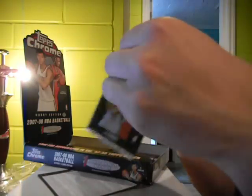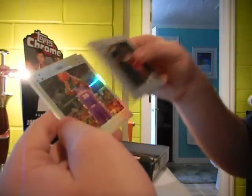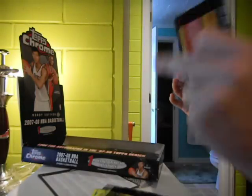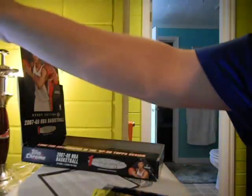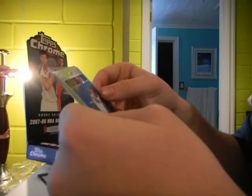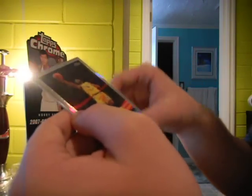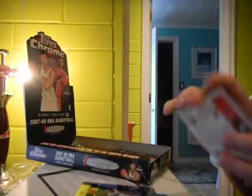Alright, four packs left, I've got three and a half minutes to get it. Refractor of Alondo Tucker and a rookie of Kobe Carl. Another group — rookie of Kobe Carl and a refractor of Alondo Tucker, numbered to 1499. Another refractor — this time of Baron Davis, and a rookie card of Jason Smith. Baron Davis refractor is numbered to 2999.